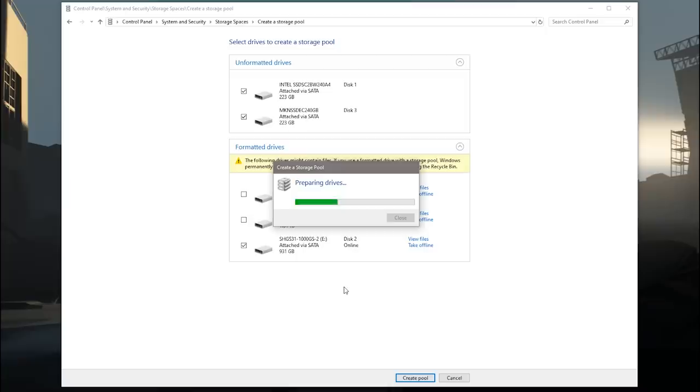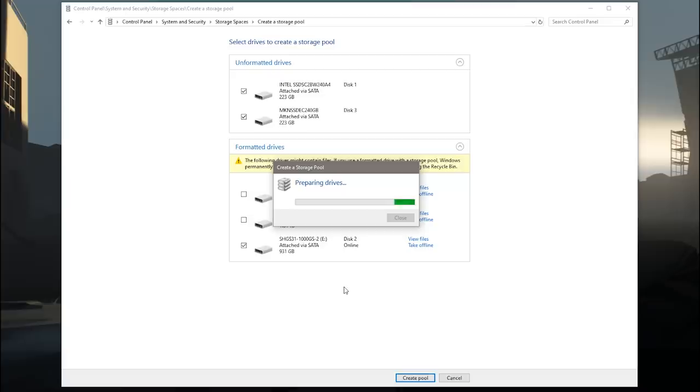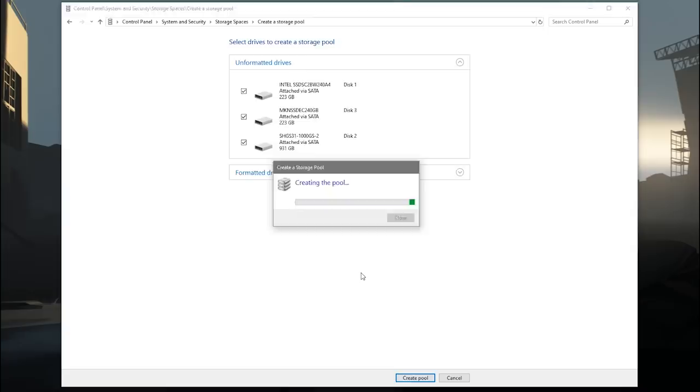Don't freak out if it seems like it's taking too long — because it will, and that may actually scale depending on how many drives or what size you're using. So be patient for at least two or three minutes and let it do its thing. Once Windows successfully assembles the pool, you are presented with a pretty straightforward dialog screen.